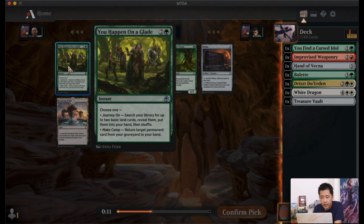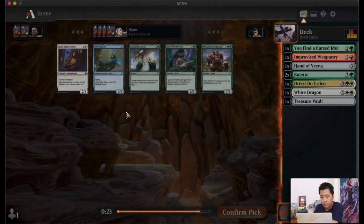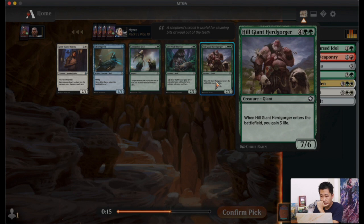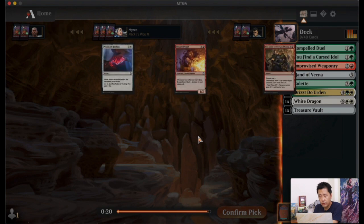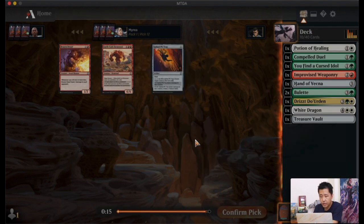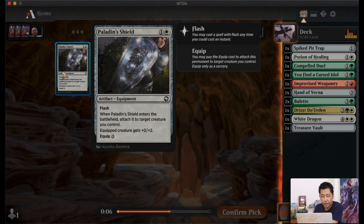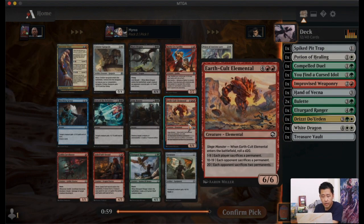'You Happen on a Glade' doesn't seem very interesting. With three green cards showing up, I could go with a big creature like the Hail Giant or Headgorger, or Compelled Duel as semi-removal. I'll go with the Duel. Then I pick up a Potion of Healing, hoping for life-gain synergies. We get a Spike Pit Trap, and then a shield and Ranger in our colors — I'll take the Ranger, putting the shield in the sideboard.